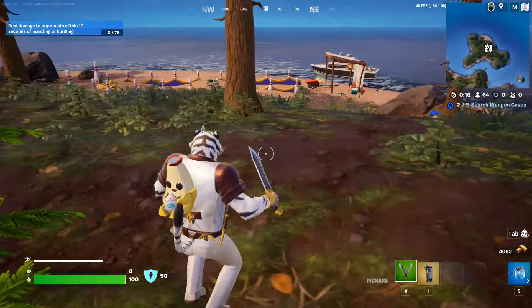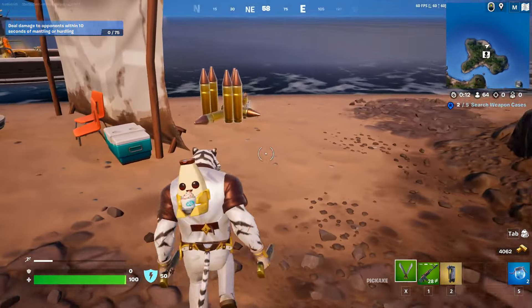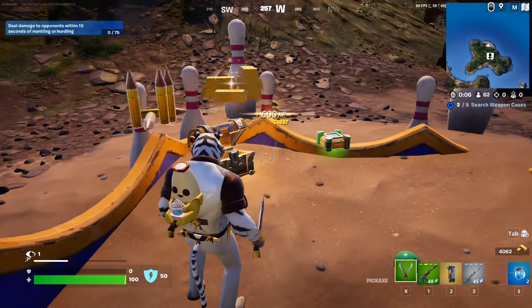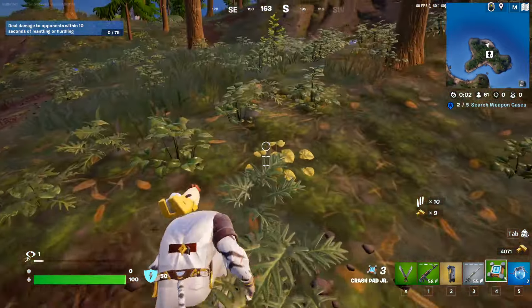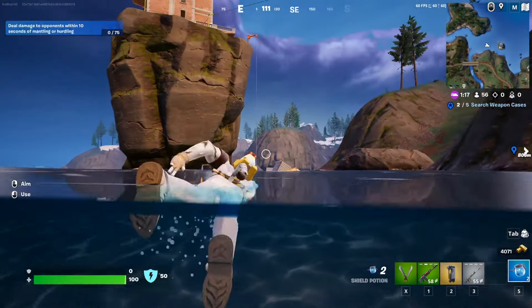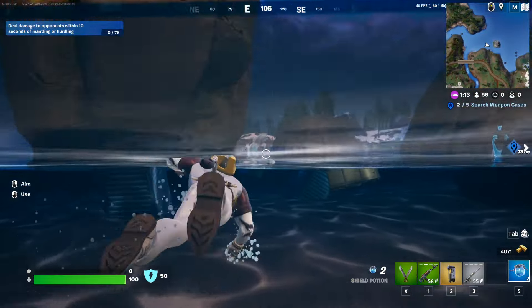The problem with this quest is that the location where we're dropping right now is pretty far away, so you have to get back into action. There doesn't seem to be any item around here to help us do that — I mean, we got the crash pad so that's gonna be pretty good. Your next step is to go towards the center of the next circle. Your fastest way would be this zipline that goes from the island.